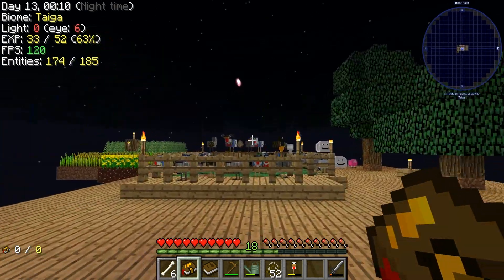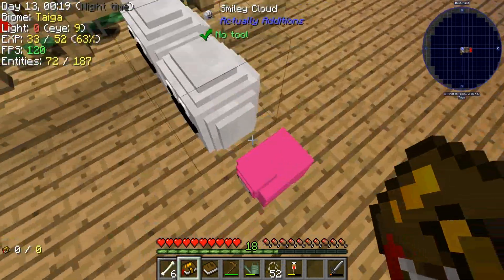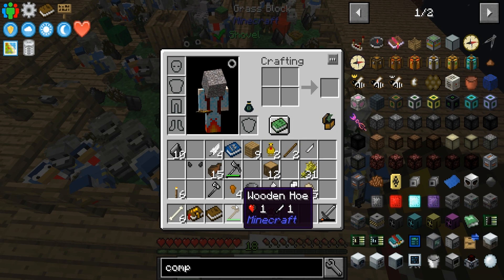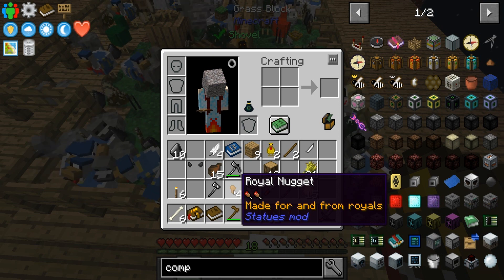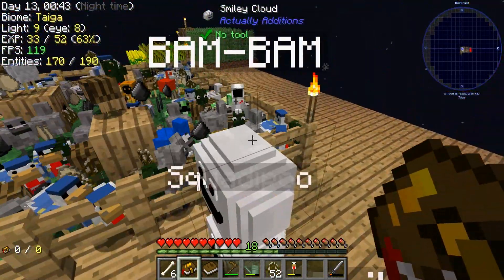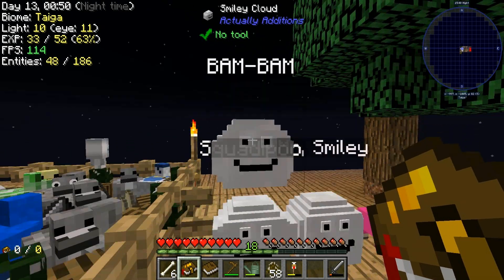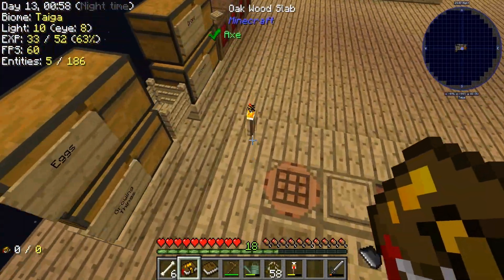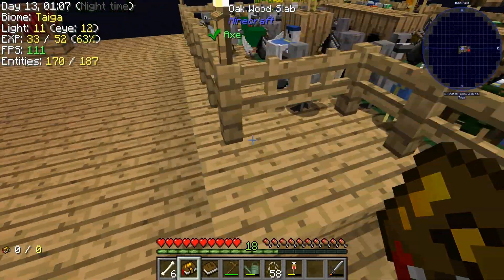That brings us to the end of this episode. If you guys have a suggestion, put it in the suggestion box — I probably won't read it. If you guys want me to eat the royal nugget, I will next episode, just let me know in the comments. Also, Bam Bam was the cloud we ended up choosing, named by Gemma. Thank you guys so much for watching — so much fun with this series!